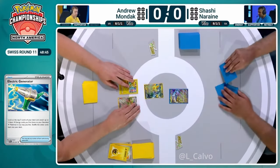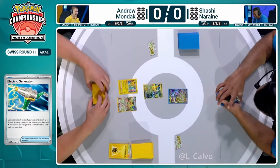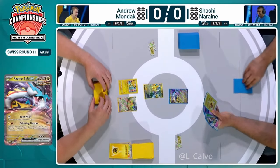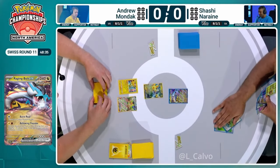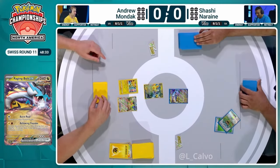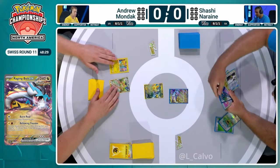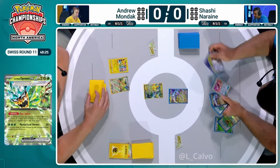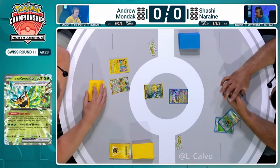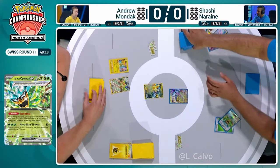Oh my word — betrayed from that early hand and the Squawk and Seize did not help out. Cross your fingers that Shashi plays that only copy of Iron O this turn, because you really want a new hand. We have the Teal Mask Ogre Pony X on the board for Shashi, new from the Twilight Masquerade expansion. A fantastic partner with this Raging Bolt — that Teal Dance ability, allowing you to attach one Grass Energy to it, and then you get to draw a card, a little nice refund to keep you ticking over nicely.